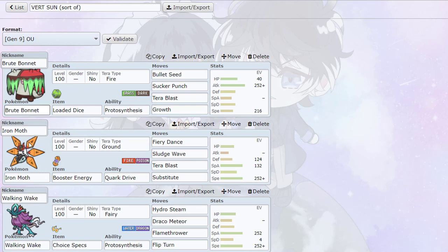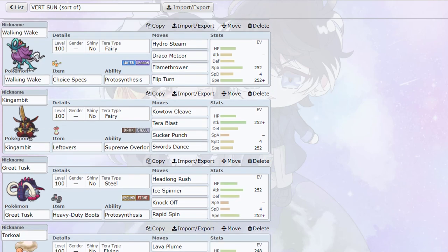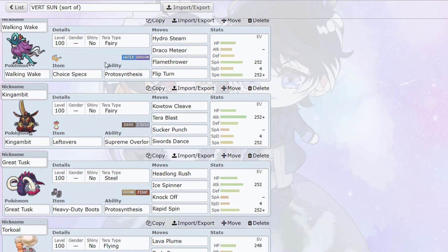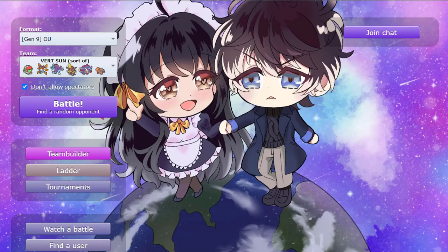Next off, we have one of my favorite Gen 9 mons now — Iron Moth Substitute Set. This is pretty much the one I used in the tournament game and on the mono future team. Then we have pretty standard Specs Walking Wake. I think I'm going to keep it as Specs and not Mystic Water this time. Then we got Terra Fairy Leftovers King Gambit. I don't use this set too much, but I'm used to having Iron Head. Then we got the boots, three attacks — technically four with Spin — pretty standard Great Tusk. And of course, the Drought Torkoal to get the sun. That's the team.